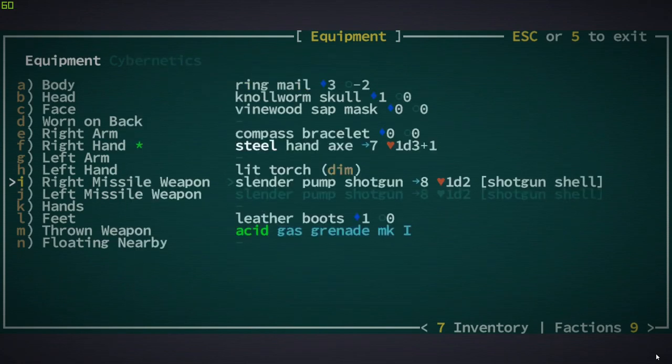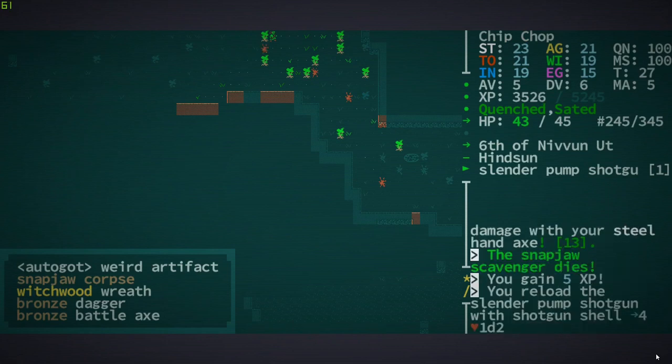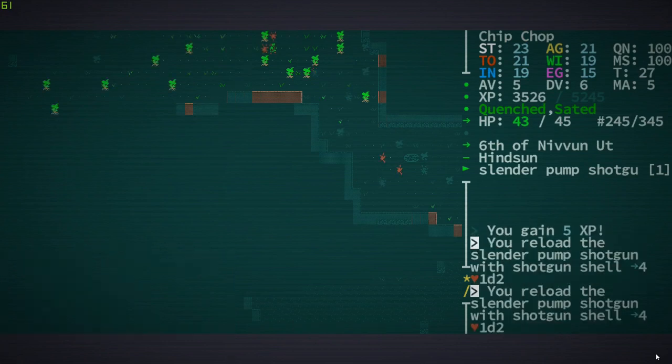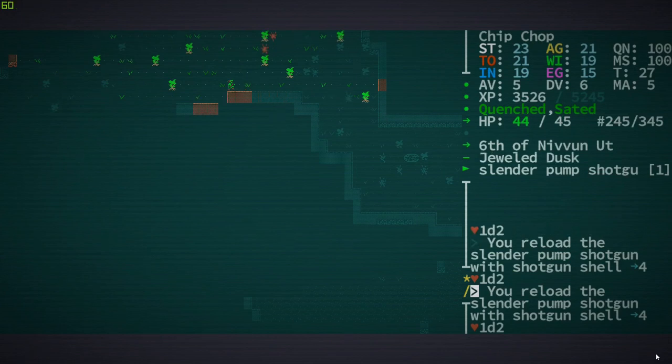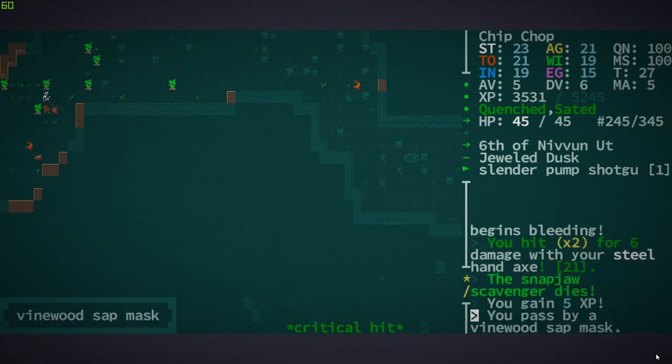Right missile weapon — we'll go with the pump shotgun. Oh hold on — yes, nice! It can only hold one at a time, I forgot. Cool, we have that — kind of nice if we need it. I don't think we're going to really use it though.